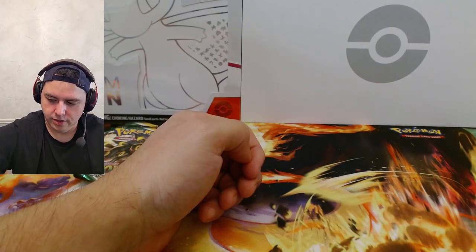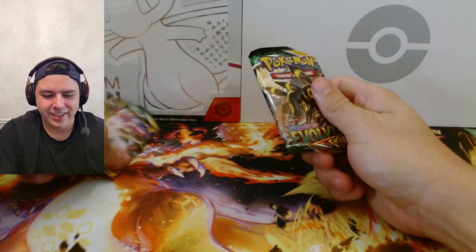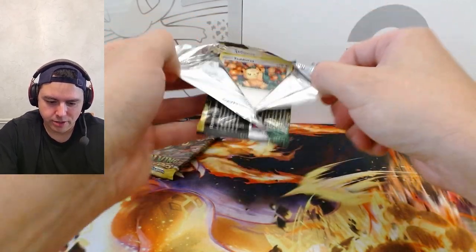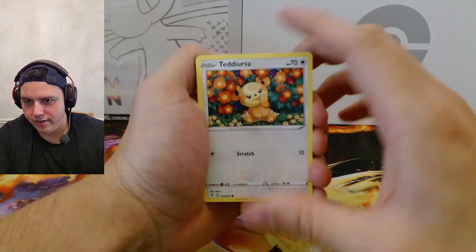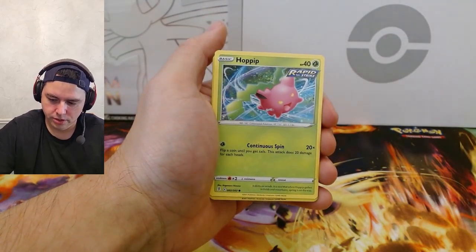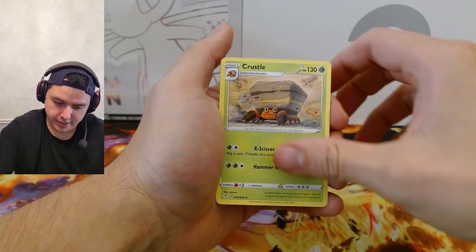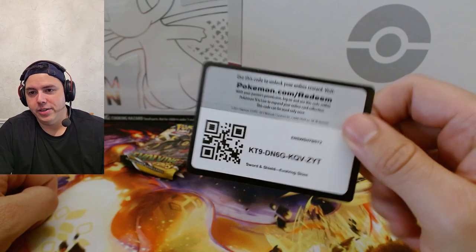All right, let's start with Sylveon — come on, we gotta at least get one hit, one good hit. I'm not even getting holos, just the reverses — I think reverses are usually guaranteed in most packs. Teddy Ursa, Marill, Azurill, Tentacool, Hoppip, reverse Tropius, Seismitoad, energy, Crustle, Switching Cup, Elemental Badge, and the code card. Wow.